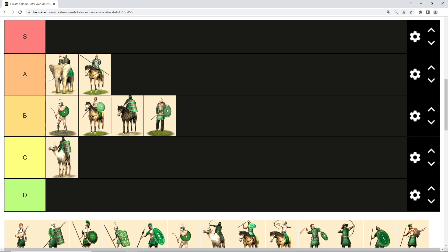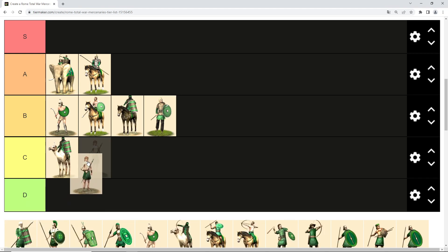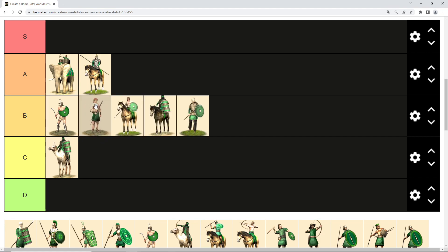Then we have Cilician mercenaries, or Cilician pirates. They have a nice ability similar to legionaries and hastati — they throw a javelin before attacking, which is quite beneficial. The bad thing is they don't use proper formations, so they are clumped up and vulnerable to cavalry charges, especially from heavy cavalry. But they are decent units and their ability to throw javelins before melee gives them B tier.